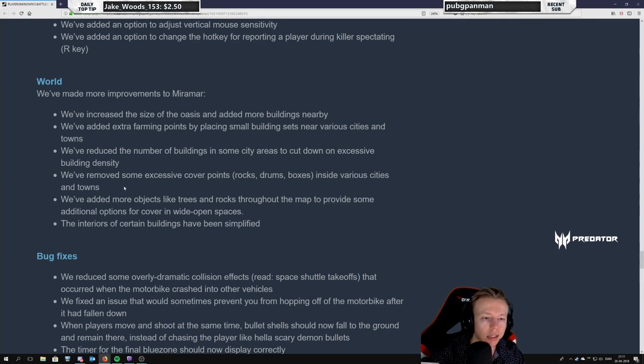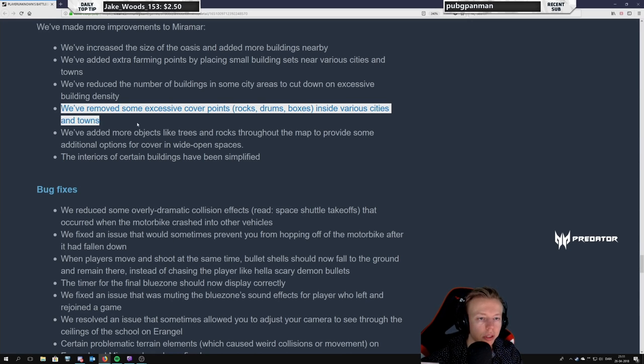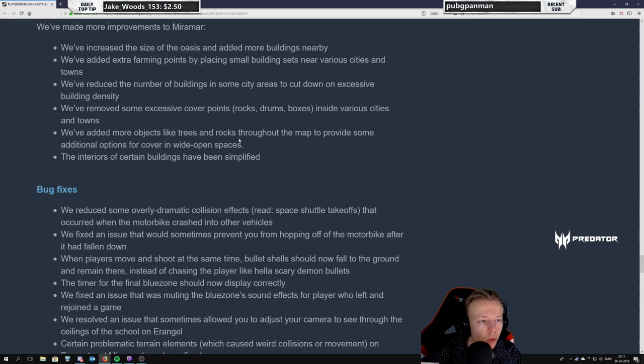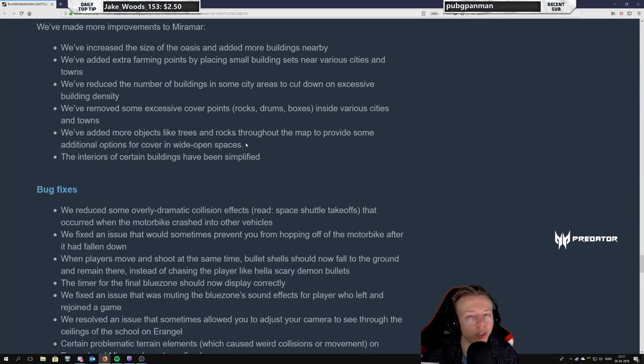Reduced the number of buildings in some city areas to cut down on excessive building density — good. I do like the density of Los Leones, but sometimes it feels a bit too dense which prevents combat and makes it harder to spot enemies. We've removed some excessive cover points — rocks, drums, and boxes inside various cities and towns. We've added more objects like trees and rocks throughout the map to provide additional cover in wide open spaces — running in the open on Miramar will be more viable and cooler when your vehicle gets shot up and you need to find cover quickly.